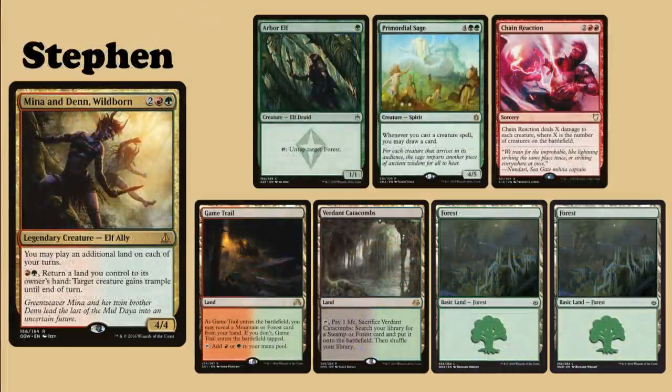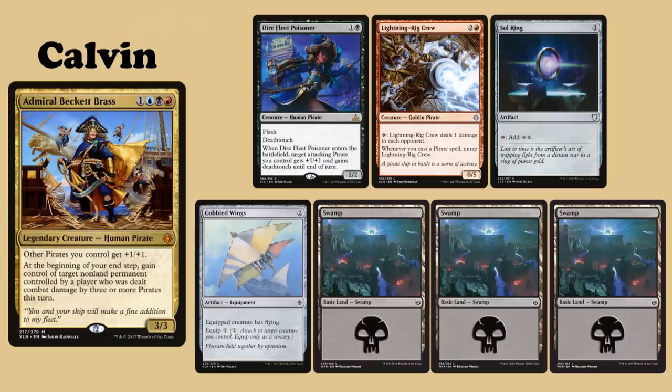Steven is playing his Mina and Denn deck. His opening hand contains Arbor Elf, Primordial Sage, Chain Reaction, Game Trail, Burden Catacombs and two Forests. Calvin's commander is Admiral Beckett Brass. He keeps an opening hand consisting of Dire Fleet Poisoner, Lightning Rig Crew, Sol Ring, Cobbled Wings and three Swamps.